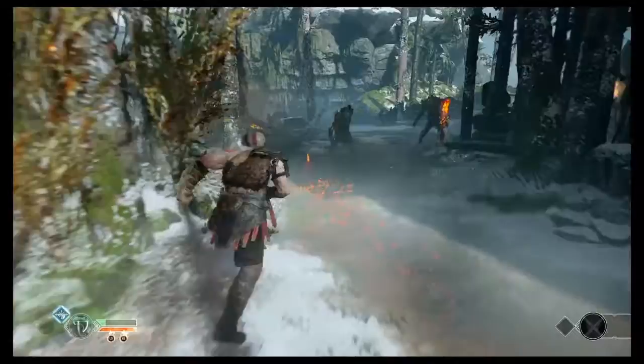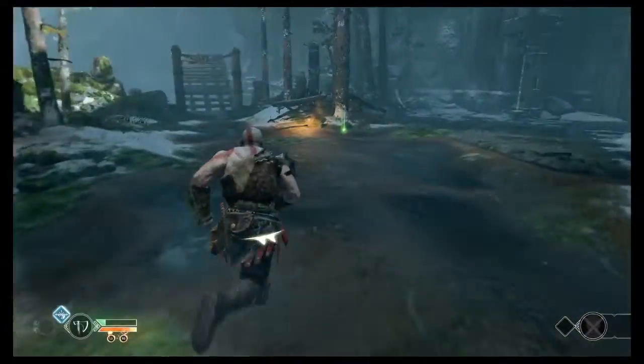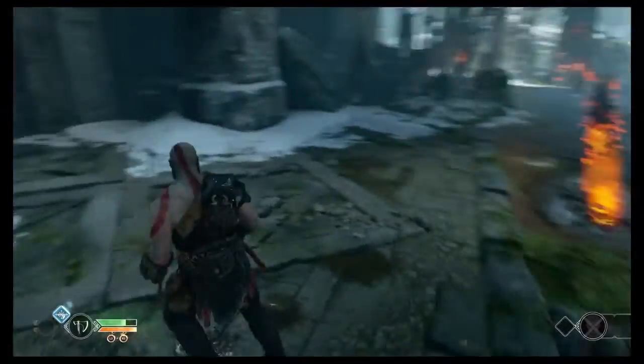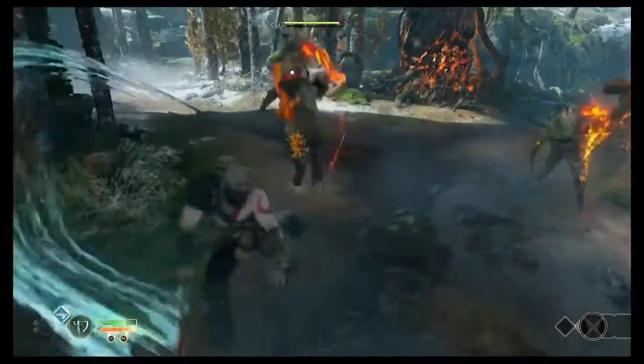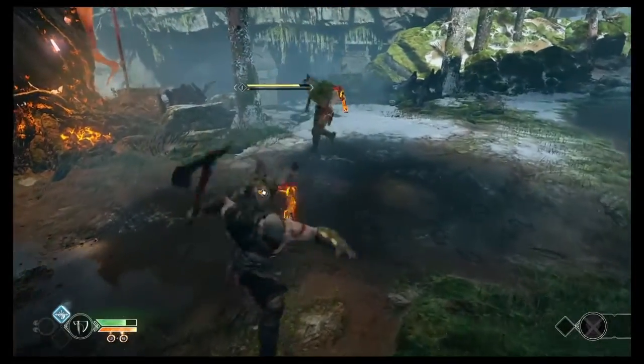He did get one shot off on me from behind because I didn't finish him quite fast enough — I did miss one or two blocks, so it's not good enough. If you need HP, run around and find it. If you've killed the heavy Draugr, you should have a little bit of HP from him anyway. Then all you have to do is finish off the rest of the projectiles. Not too bad — very easy. I call them fire throwers.